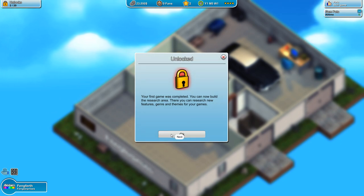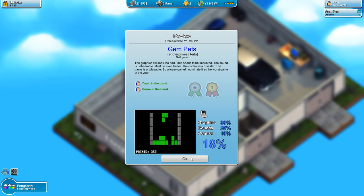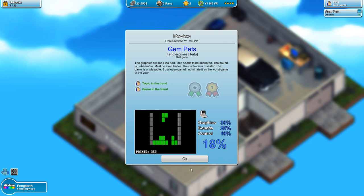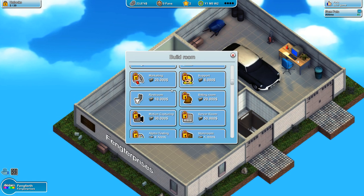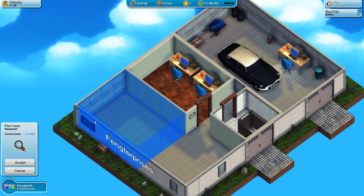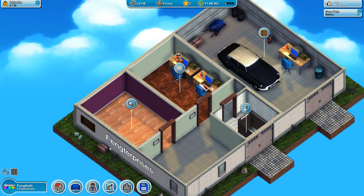Your first game is completed — you can now build the research area. We're quite low on money. That game's not going to sell well, and this is what I mean: even though the topic and genre were in the trend, it's a bad game — that's all you're making until you get a decent engine. So the next thing we need is the research room. I'm going to stick it right here with a door.